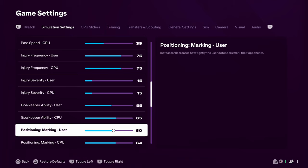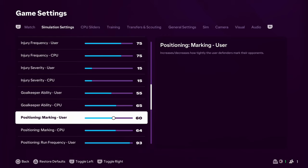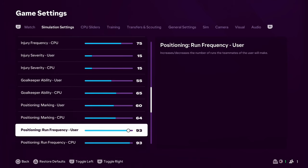Marking — we've dropped this down. The discrepancy between us and them is 4: we're on 60 and they're on 64. I've dropped it slightly because I want to find pockets of space. I want the midfield to feel like more of a football game rather than being so dense that I'm just slinging balls out to wingers and lumping things in the box. So 60 and 64 for marking. Run frequency — I found it a lot better when we got up to 90. I've even upped it to 93. Between 90 and 95 is where we should be sitting. People are actually starting to make runs now rather than me having to wait for them.